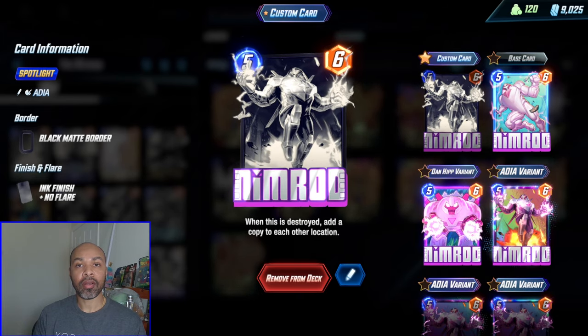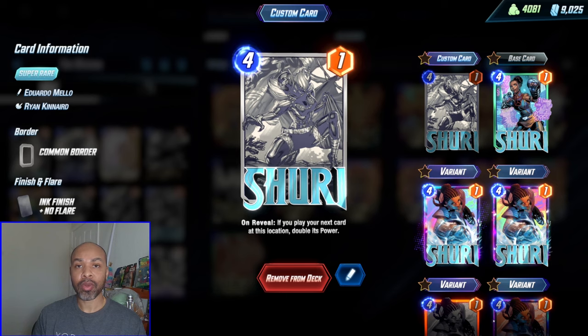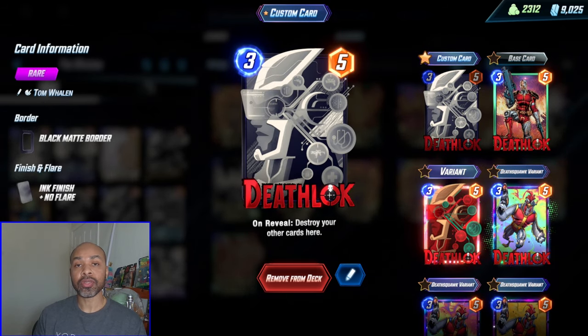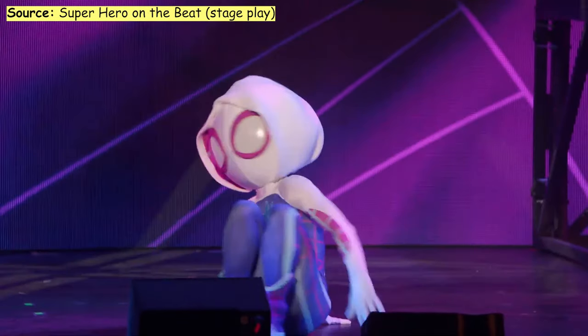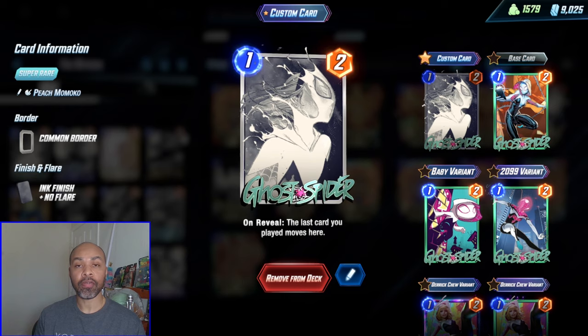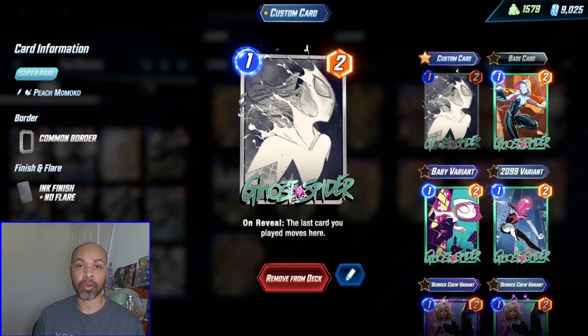Nimrod is our plan B, or sometimes even plan A. When combined with Shuri, Nimrod bumps up to 12 power. You spread that Nimrod around with double destroy using Deathlock, Venom, or Carnage. It allows you to juke your opponent on the last turn if you have Carnage and one of the other two three-cost destroy cards in Venom or Deathlock.